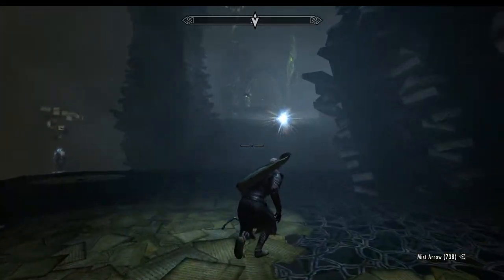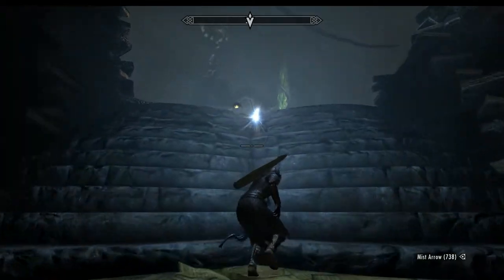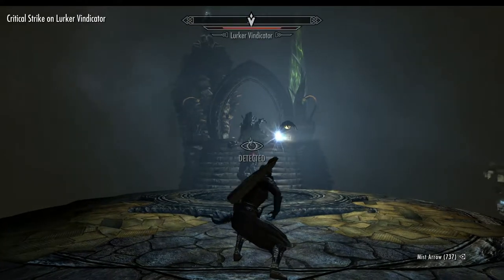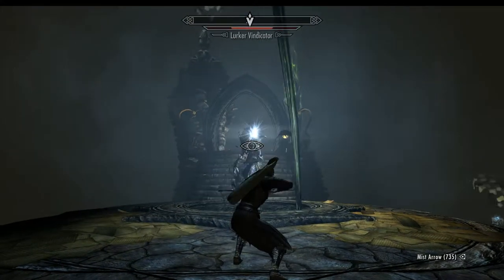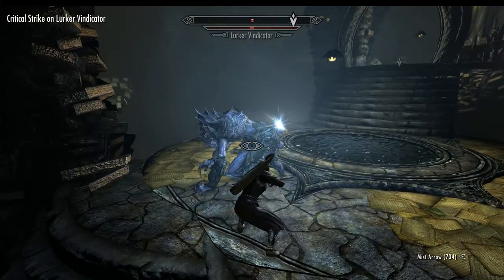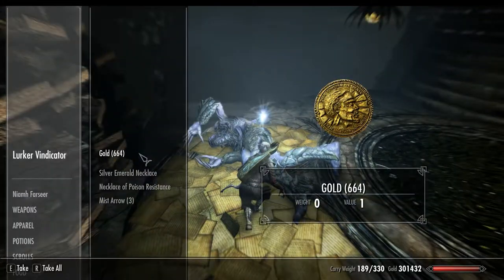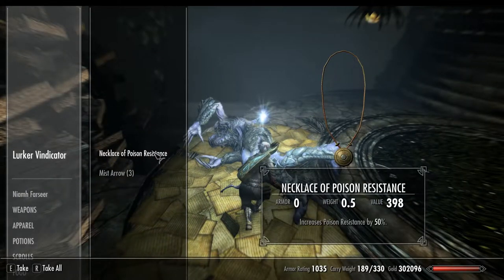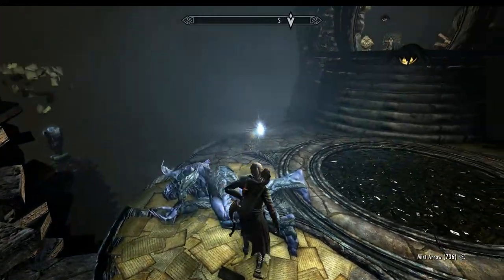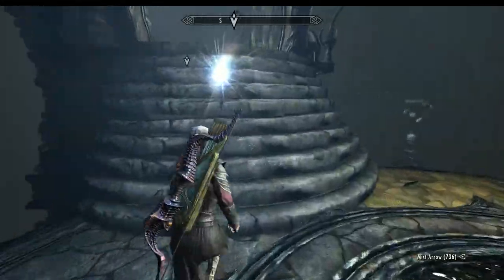Okay onwards. Get ready here and take him out. Now these guys are tough honestly — treat them with a bit of respect. He's got poison resistance. And that is it guys — literally, it's that quick and easy. Now just head up the stairs.